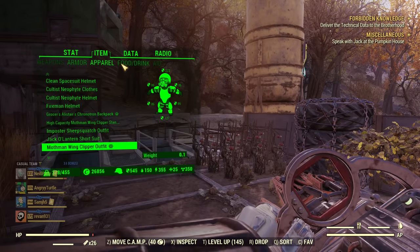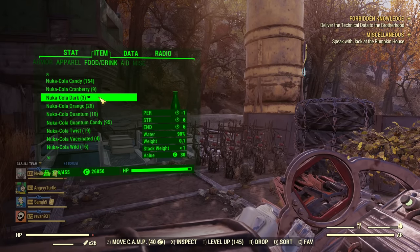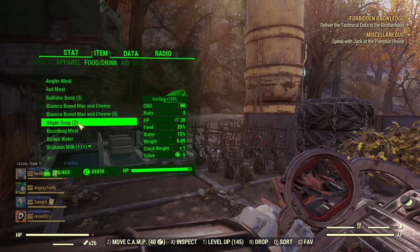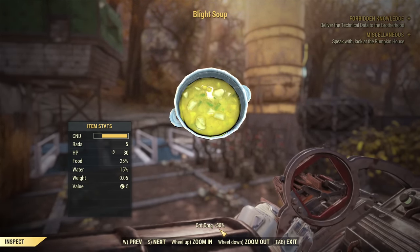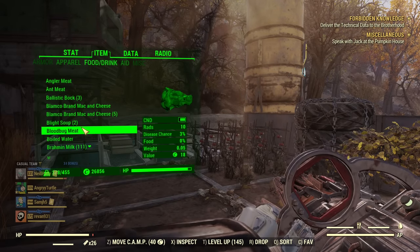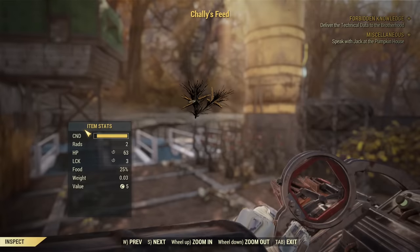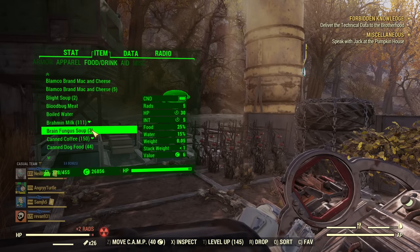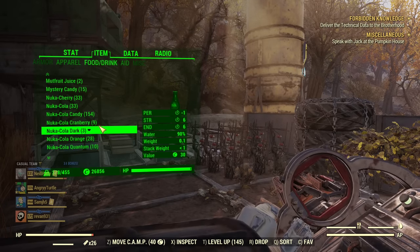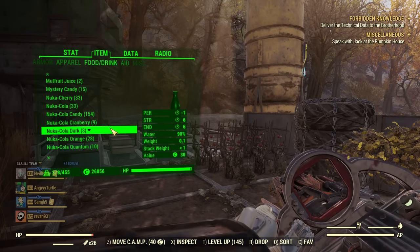The most important food is Nuka Dark — every time I pop it I get an insane boost to my Luck and can pull huge DPS. The second very important food is Blight Soup, which boosts your crit damage by 50% base, and as a Herbivore on a team it goes up to 125% — a lot of extra critical damage. The food that helps me achieve minimum Luck for the Plasma Caster is Challice Feed, which gives free Luck and is easy to craft. Blight Soup and Challice Feed are the essential buffs for a boss fight, and you pop Nuka Dark for the insane short-duration boost.